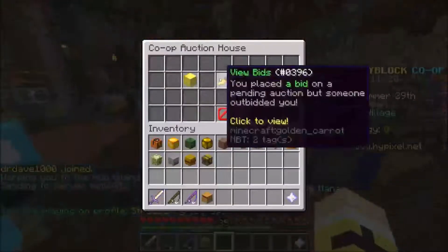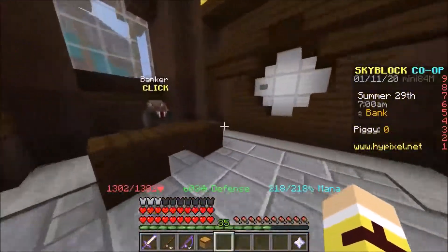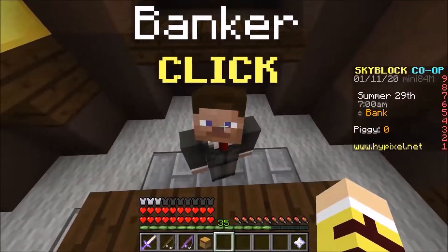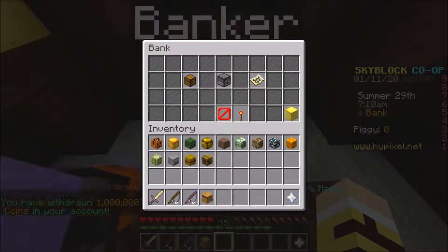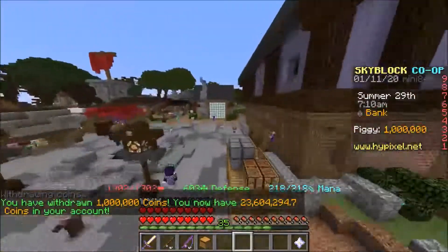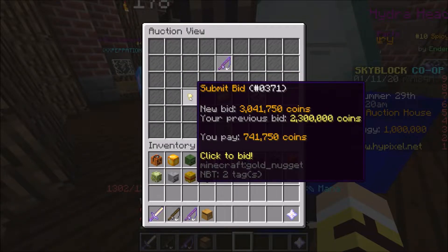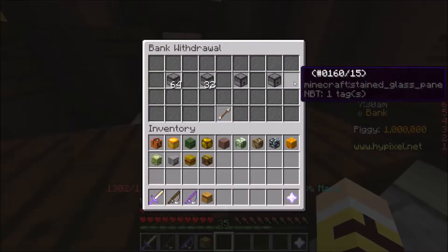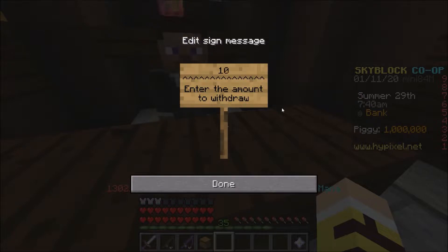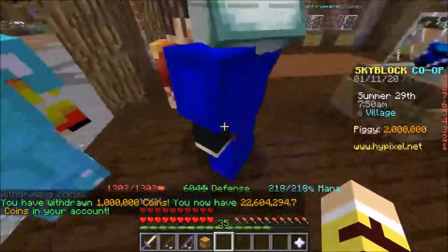This guy thinks he can win, but no — I can outbid you easily. I will be willing to spend four million. Four million — isn't that a lot? Well, it cost 3.3 million for the resources, and it already has the god fishing chance enchant. So I will be willing to spend a little more money for this rod because I want more Yetis. It's pretty cheap. I think the only people buying this are the ones that unlocked the Yeti stuff. We're gonna bid 4 million — that would not be bad.